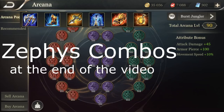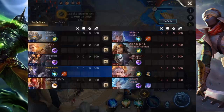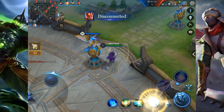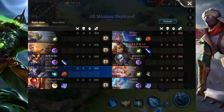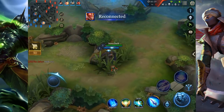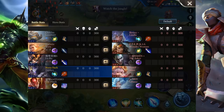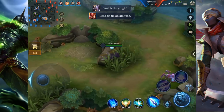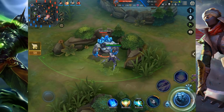Hey guys, Darkwecker here and today I will do a Zephyr jungle commentary gameplay. So let's get started. Usually I like to do blue buff start into red buff for a full jungle clear so I reach level 4 the quickest, but it depends on who you're facing. For example, if you're facing a Necroft player you usually want to start with red buff and go straight for blue buff so there's no chance for them to steal your buff.